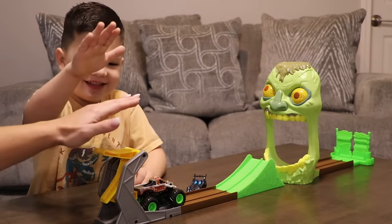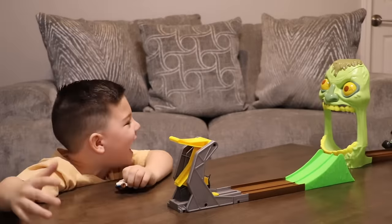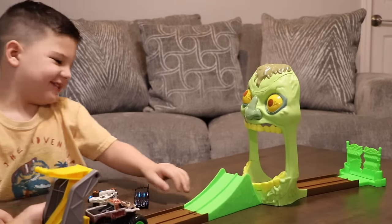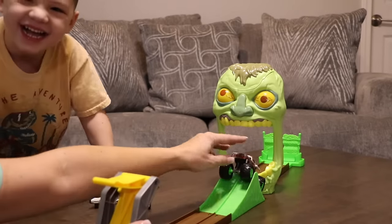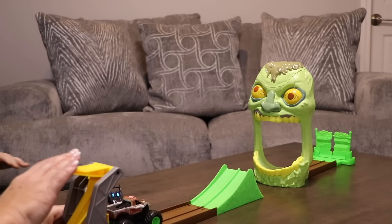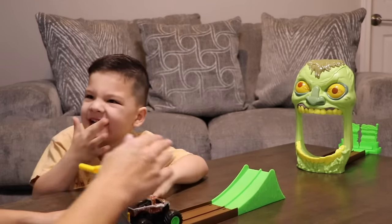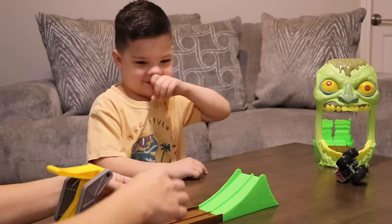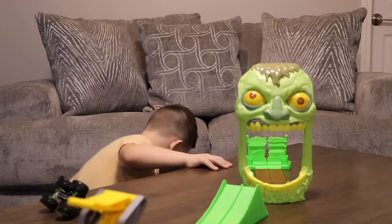Are we ready? Three, two — alright, let Mom try it by herself. Three, two, one. No! So close. Well, I won 300 times. I'm going to do it with you — we can do it together. Move him over here, he's so ready. Three, two, one — I'm going to do it really hard. No! So close. We think we have it figured out. Three, two, one — he's so hard to get. How about we do one of these little cars? Let's do two. Three, two, one — let's do it all over.